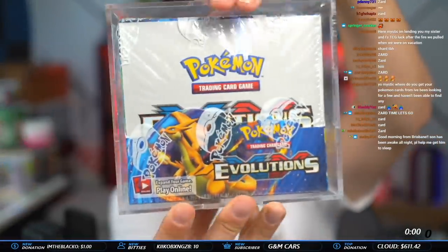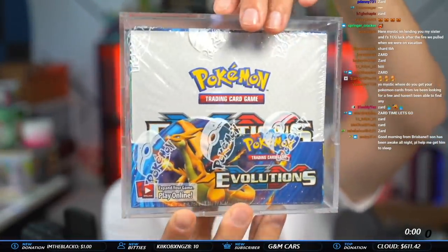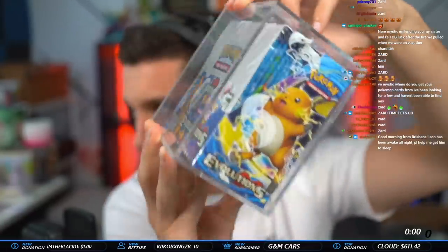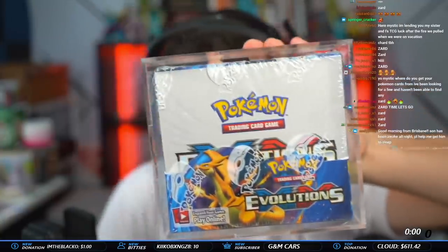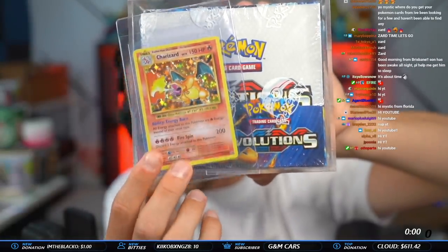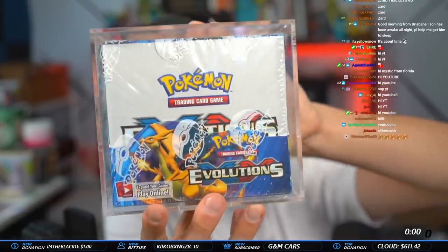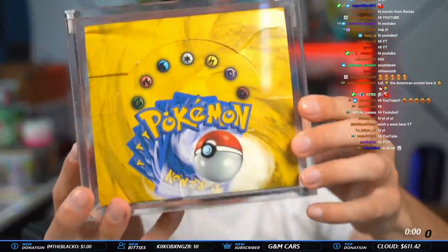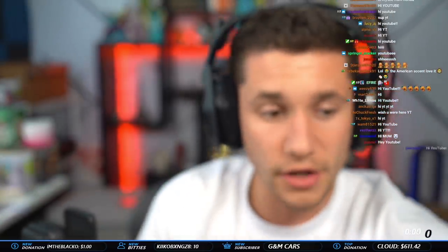What's going on, YouTube! We are doing this Big Bad XY Evolutions Box Break. This is an awesome box with an absolutely incredible chase card, along with a lot of other incredible chase cards, holographic cards, reprints of the original base set box. Some really cool cards, very valuable stuff in this, and just some very fun pulls overall.